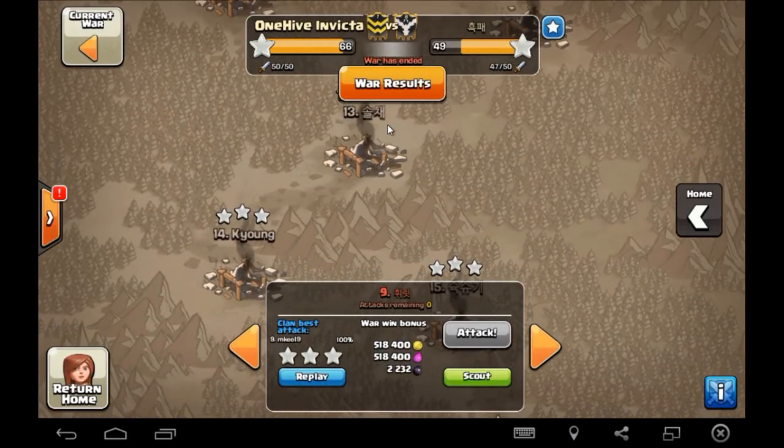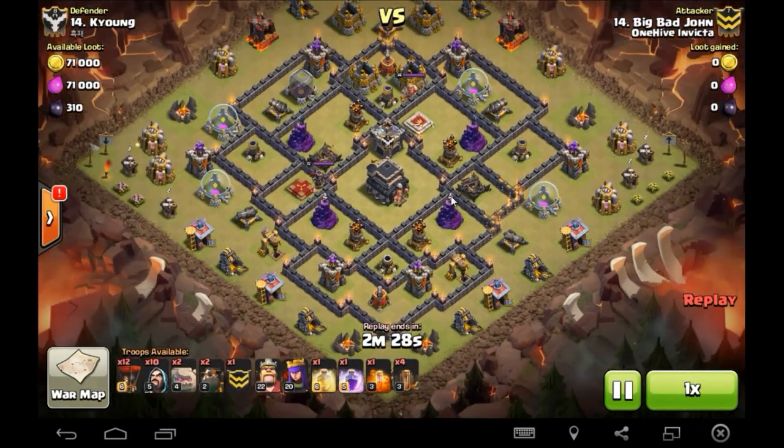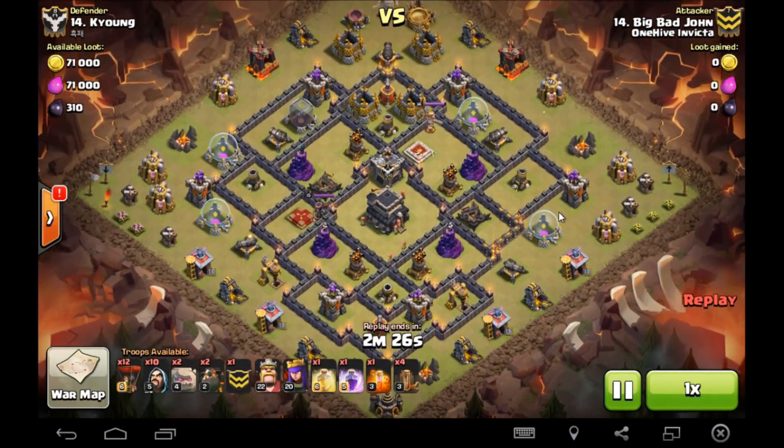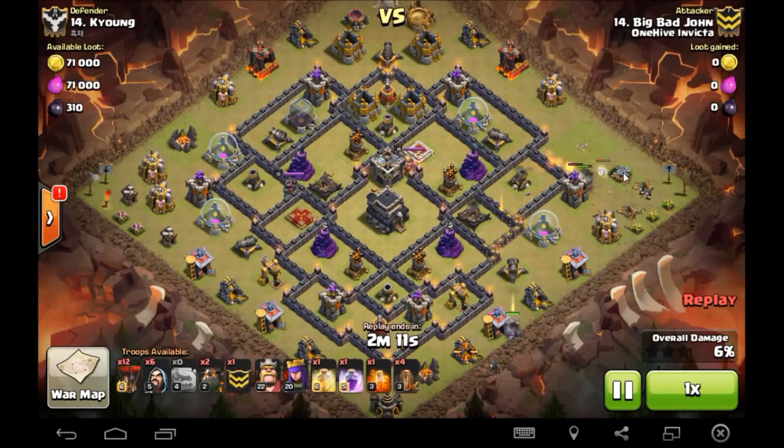Nice job MK - beasted through this base, that is three stars, beautiful. Next one I had here was BBJ bringing a max attack here. I like this one just because it was a really good push into the base to get everything he needed using this max attack, and then had his lava hounds and balloons for the back end. Just worked out really nicely. He drops his golem, drops a few wizards, kind of starting to take out a bunch of this trash work.